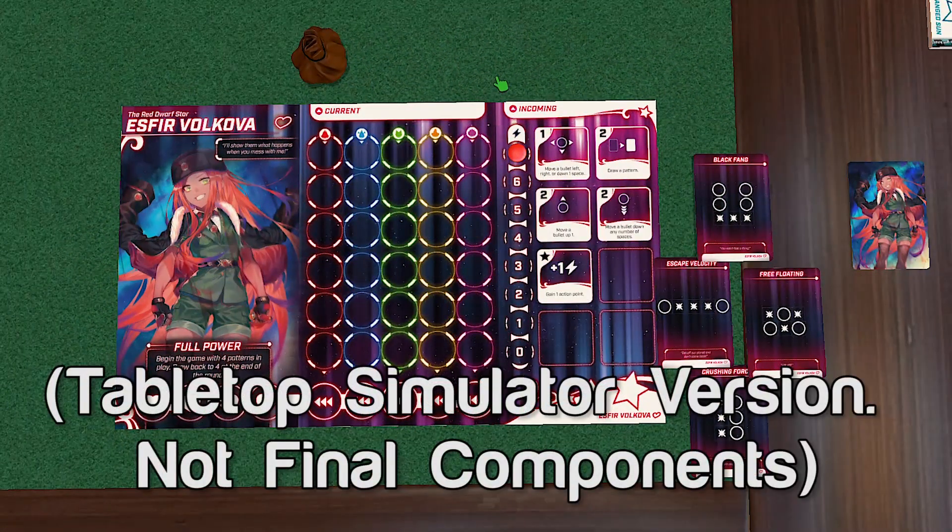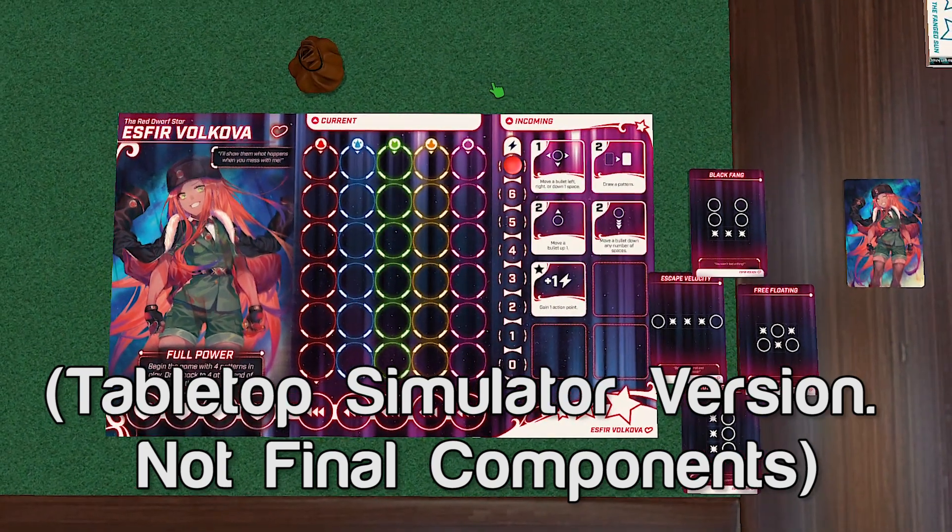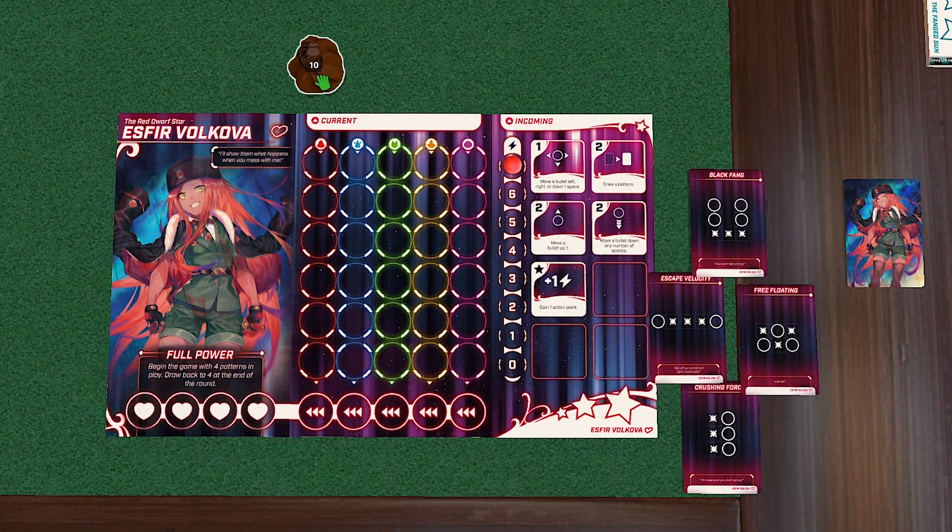Each player will have their own personal board with an area in the middle where bullets, represented by tokens of different numbers and colors, will be entering. Everyone takes their turn simultaneously, so at the same time you're all drawing your tokens from this bag and putting them into the appropriate column, based on the color and number.